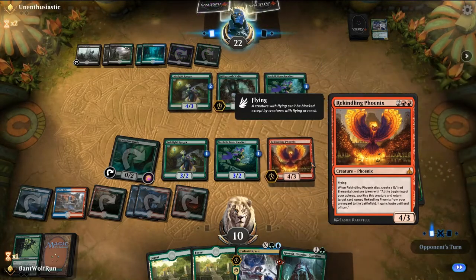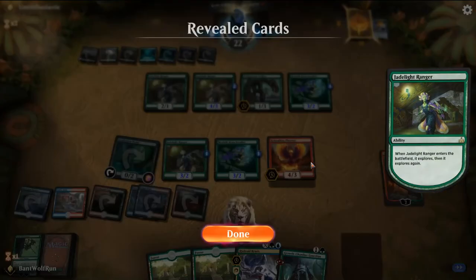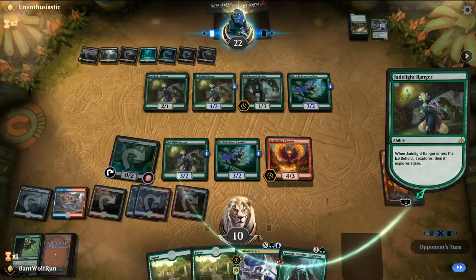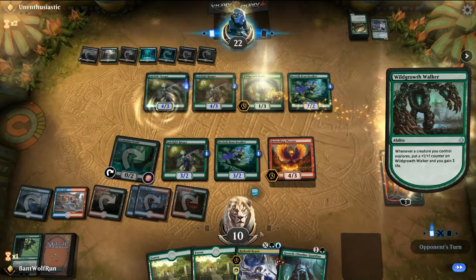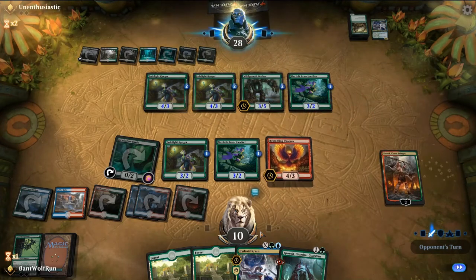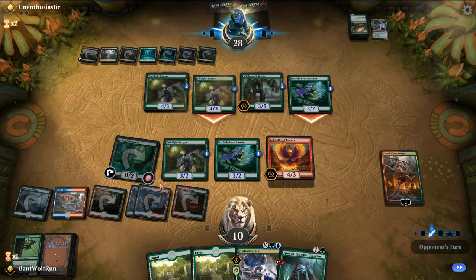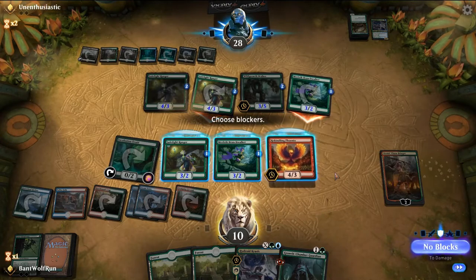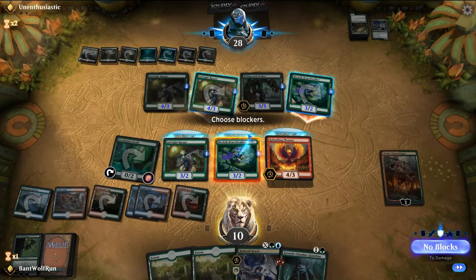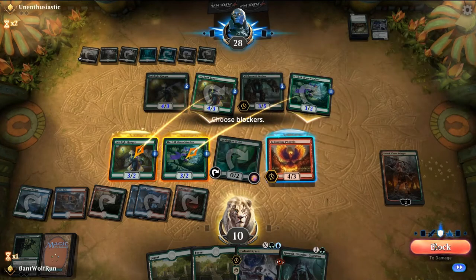They have Wild Growth into Jade Light, into Carnage Tyrant. They gain some life, which is fine. Next turn I'm just going to go the safest and just block like this.